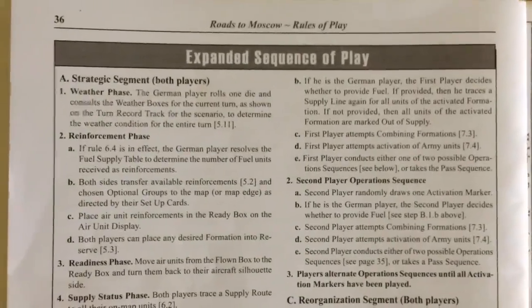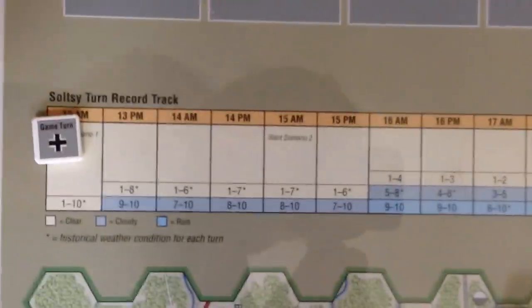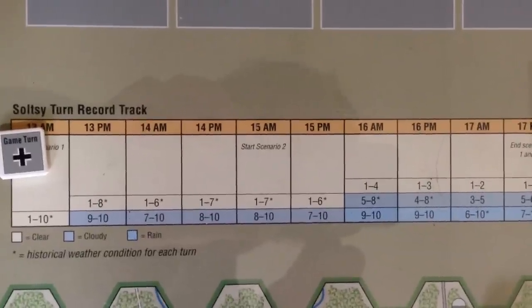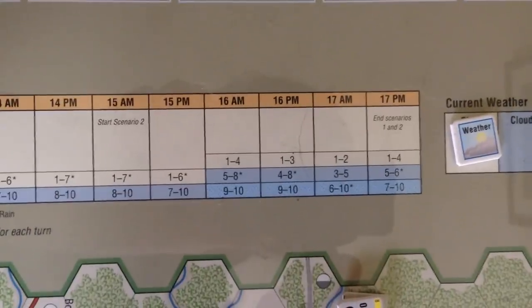The first thing is the weather phase. The scenario rules specifically state that weather for turn one will be clear. It can be cloudy or rainy in later turns. On the turn track there are numbers at the bottom — the first turn says 1 through 10, the next turn 13 PM says 1 through 8, 9 through 10, meaning either clear or cloudy. In later turns you can get rain.